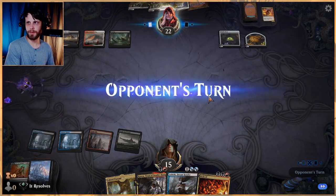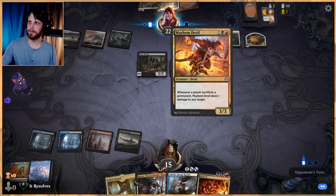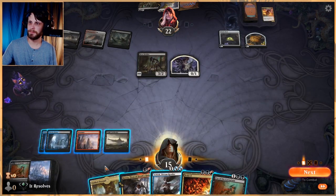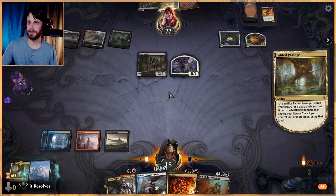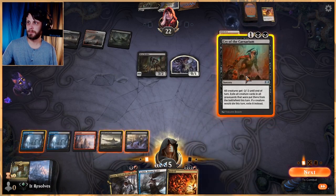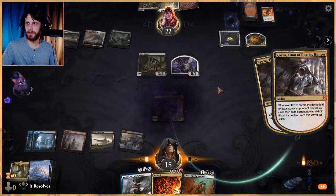They still get to Woe Strider this coming turn if they get a land, then get to Brood Moth which is very good. Probably would have been better to Bedevil — it was a one-for-one on the Cry where we could have gotten a lot more value. Oh well. We can just do it again — we're going to get a black source. That's Kroxa — let's see what they do and get them to discard a thing.